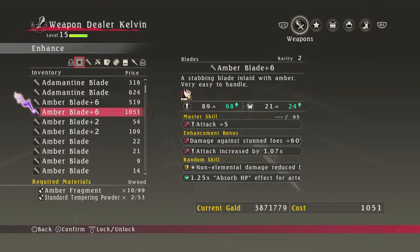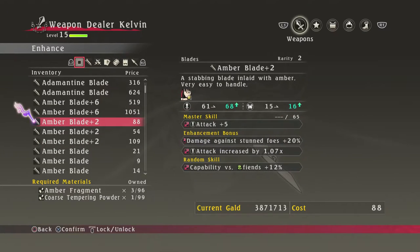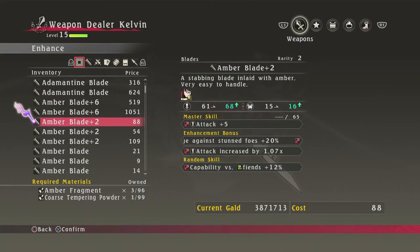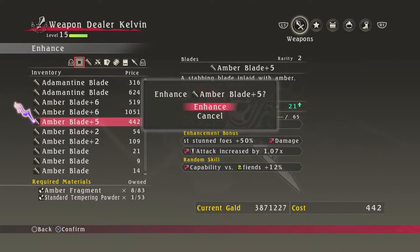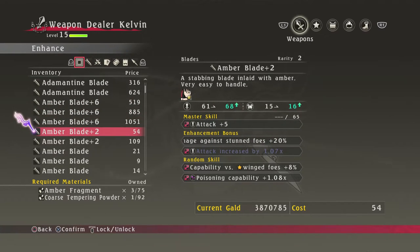So we got to 99. Now, since we have enough of the first material — the amber — and I have 99 coarse tempering material garnered ahead of time, we're going to keep going up to the next stage. There's plus 4, and we're going to move to standard. For standard, you want plus 6 for that.